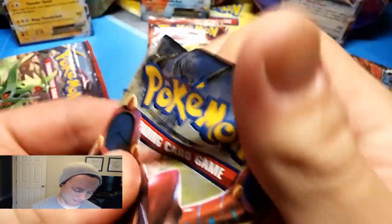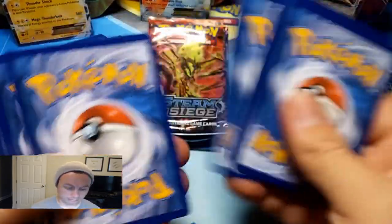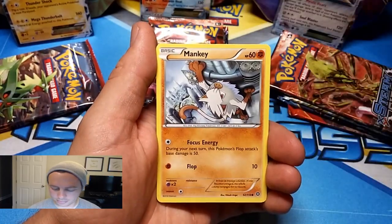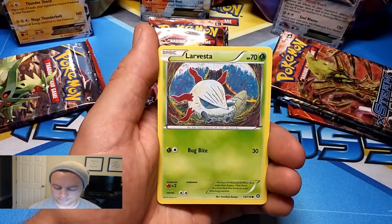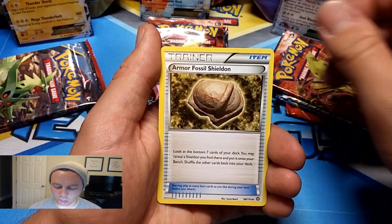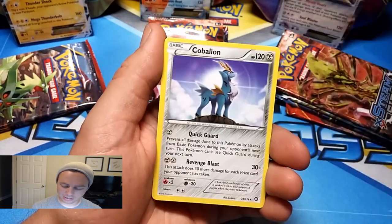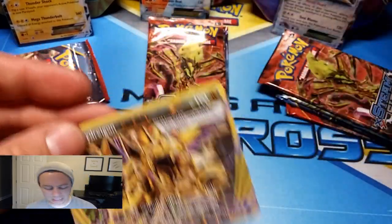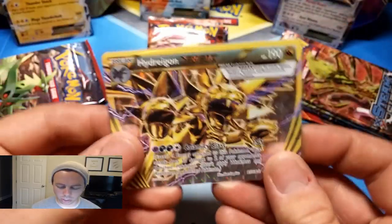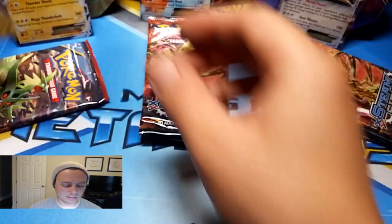Steam Siege pack number two. Foongus, Mankey, Shellos, Dino, Larvesta, Monferno, Flabébé, Armor Fossil Shieldon. Nice! Hydreigon Break — followed by a Cobalion Rare. Our first Ultra Rare is a Hydreigon Break. Awesome. Pikachu EX looking good — getting those Ultra Rares is definitely going to help your standings.